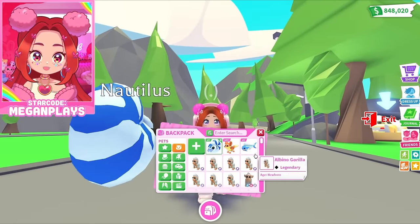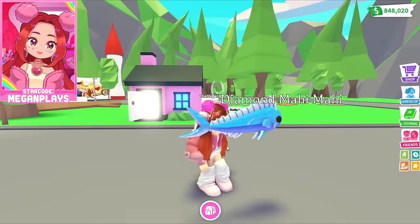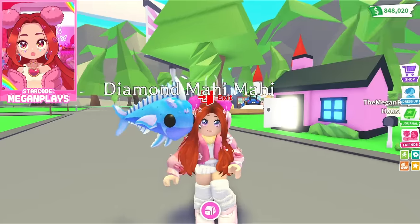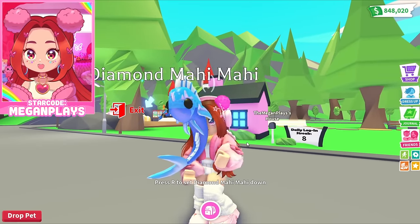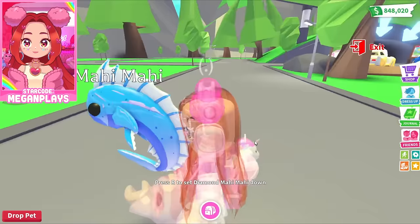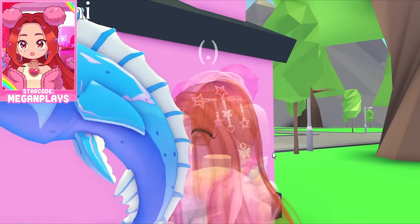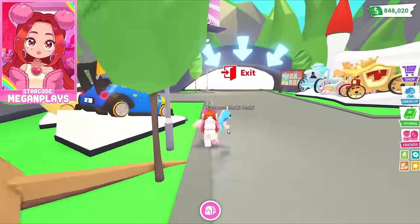We also got a Diamond Mahi Mahi. Look at that texture! These are achieved with the brand new fishing rod. It's like a little trophy fish — I love the reflection on it. Is it actually reflecting the environment and clouds, or will it always have the same cloud texture no matter where we go? I think it'll always have the same cloud texture, which is totally cool because it's such a cute pet.